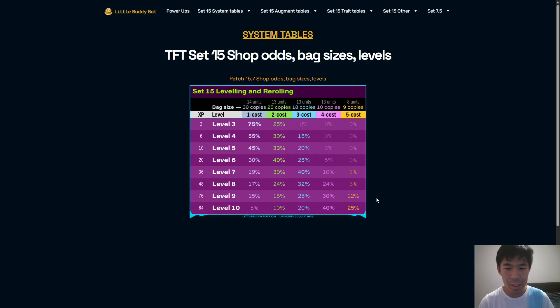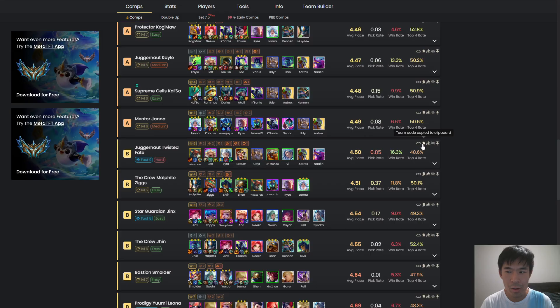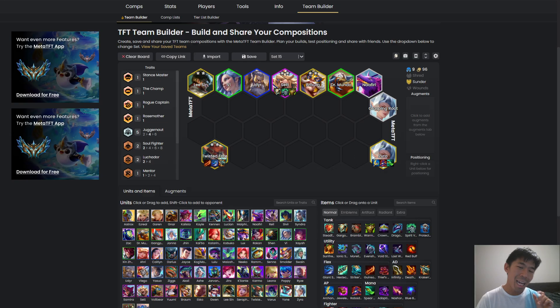Level 9 versus level 10 is another common situation where I see a lot of players make a mistake where they just level. I think leveling is kind of the easier thing to do APM-wise. A pretty common situation is let's say we have enough to see maybe 10 shops — so 20 gold — let's say we have 114 gold. This might be on stage 7-1, for example. We're level 9 and we have maybe a fast 9 board. Let me just pull up an example here. Let's say we're playing the Stuggernaut Twisted Fate comp. So this is 9 units right here. Let's just say we have everything to start: Lee Sin 2, Set 2, Braum 2, everything 2, TF 2 — except for Zyra. And now it's stage 6-1 and we have 114 gold. I see a lot of players level in this spot.